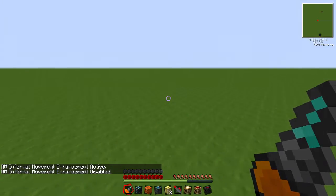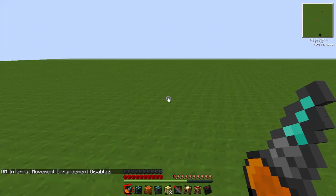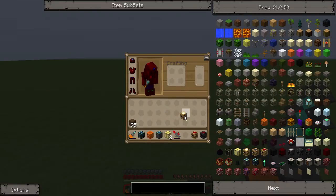Hey guys, it's Luke here. I'm here to show you a video on this glitch that we've noticed — it's called the Inventory Glitch. It's got a really short video on it because there's not much to explain, it's pretty easy to fix, but I'm pretty sure loads of people have had this, and it really annoys the hell out of me.